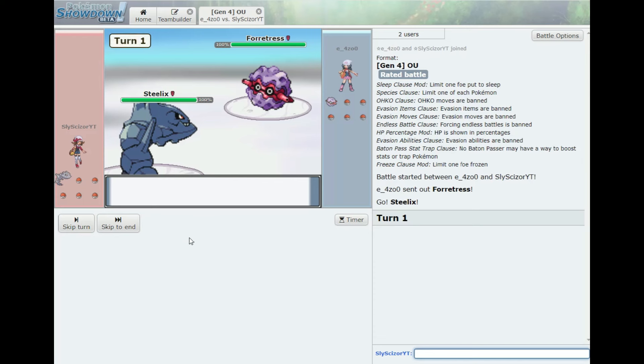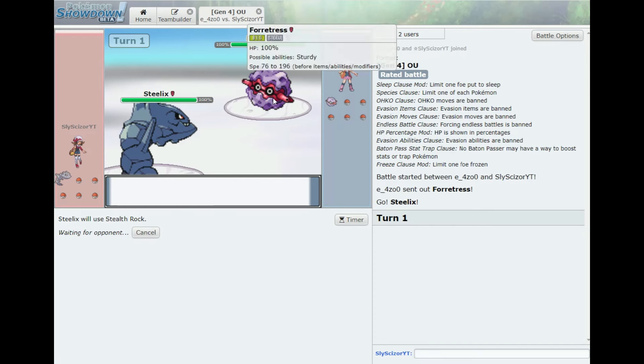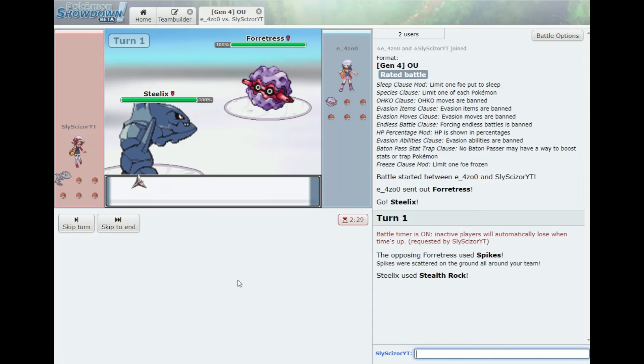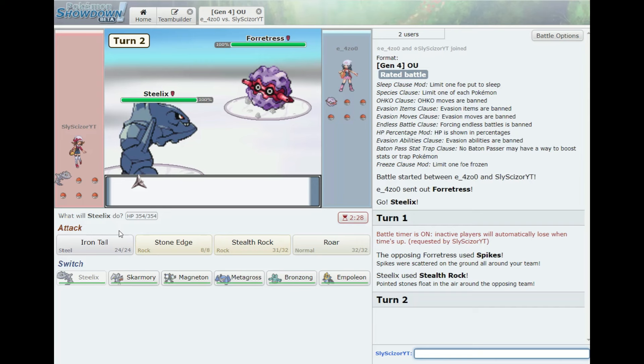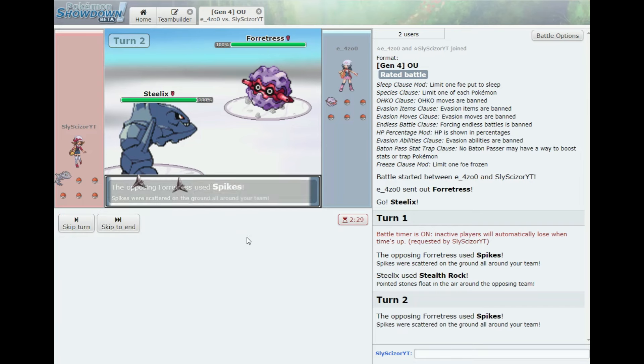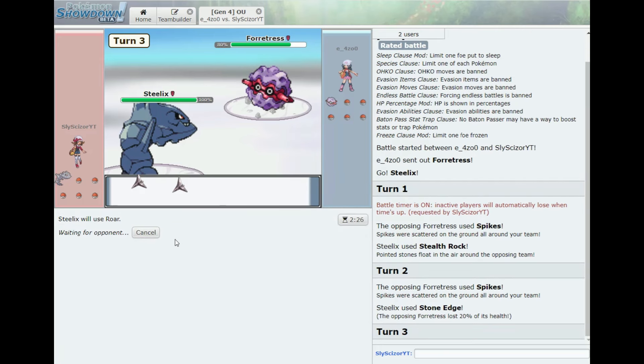The opponent leads with Forretress. We have Steelix up — not threatened by it at all, so I'm going to set up Stealth Rocks. They use Spikes. Maybe I'll roar it out or go Stone Edge — might do decent damage. That did nothing, so maybe I'll roar it out.